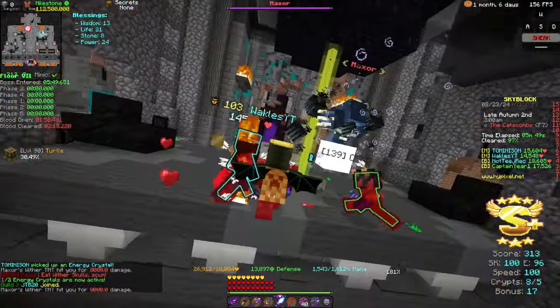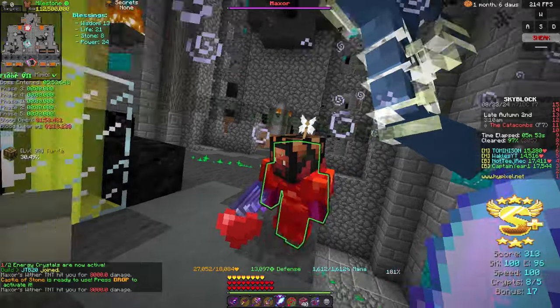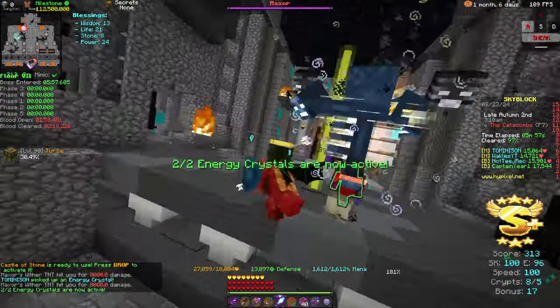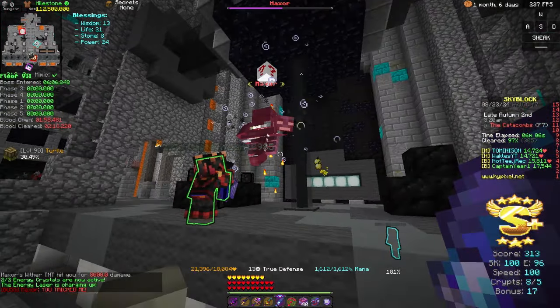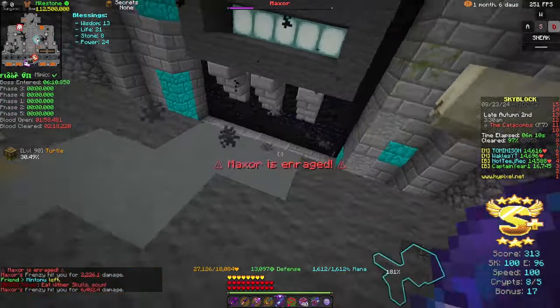They got one of the energy lasers but we're waiting. I don't know why they're both here. It's so difficult to find a sweaty lobby. I think all the sweats and try-hards can agree — it's really difficult to find a really good lobby for floor 7 to run smoothly.